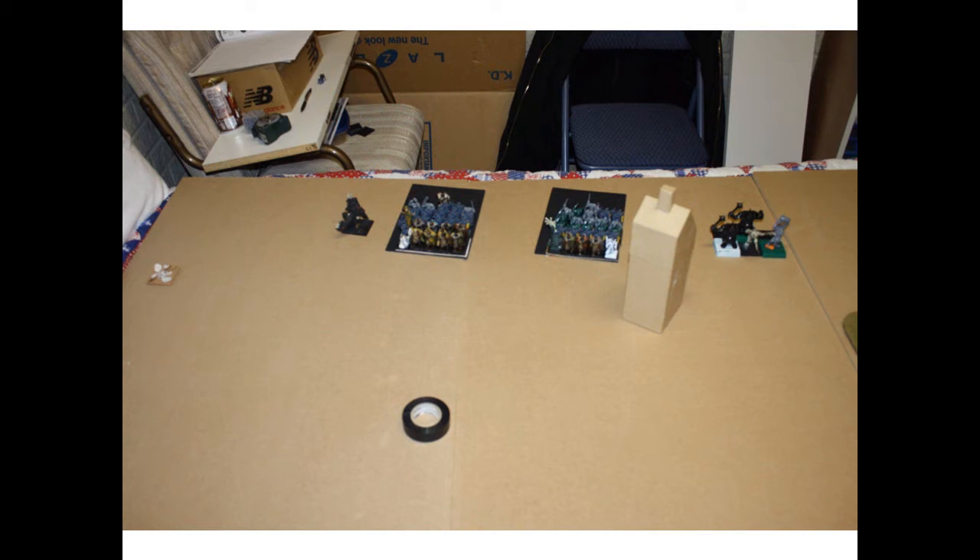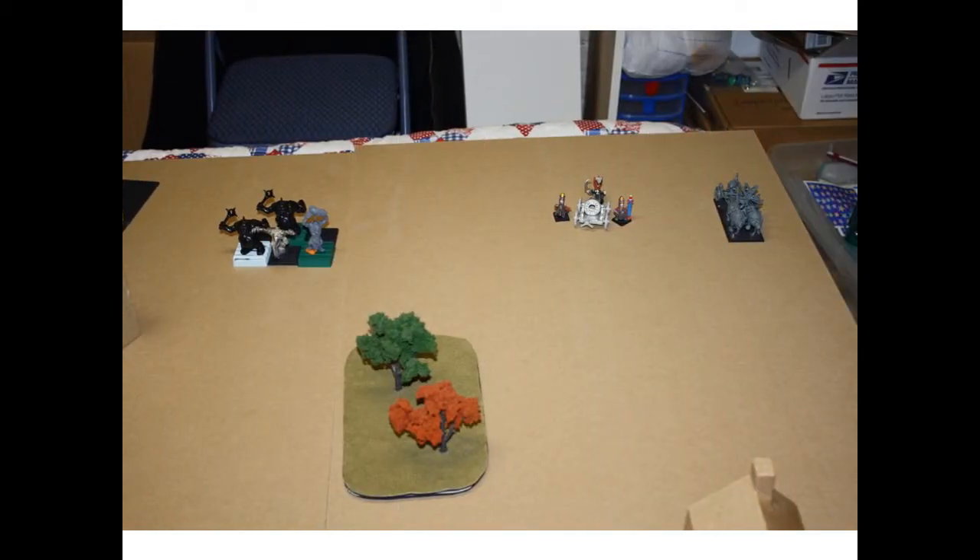Even though they're Marauders, they look a lot like Chaos Warriors — the unit on the right is Marauders. Inside that there's a level 2 Wizard; I don't remember which lore he took. He's on the left, and the bottom right is a fighty hero. Then there's a regular building, a unit of Chaos Ogres, a regular forest, the Hellcannon, and on the far right, that's the Chaos Warshrine.